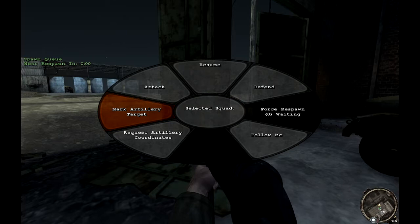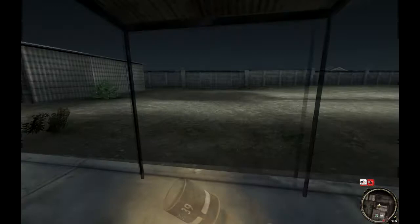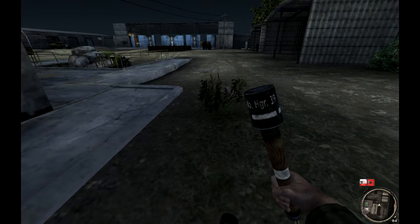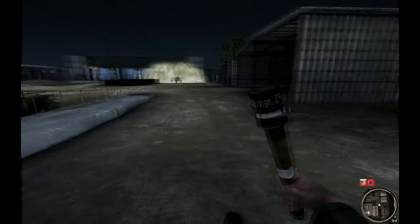This is the commander class. If you press the V key it brings up his command menu where you can give orders to attack, defend, mark artillery objectives, and it also has force respawn so you can see respawn timers. He also has a smoke grenade — I recommend throwing it onto enemy locations rather than your own team, because it blocks the other team's field of vision. If you throw it on your team, enemies can throw grenades into the smoke and your team won't see them coming.